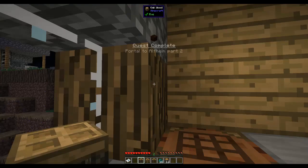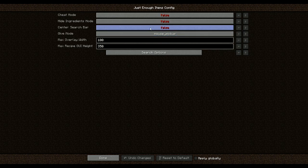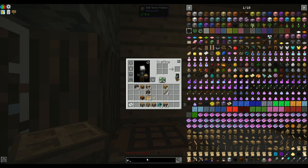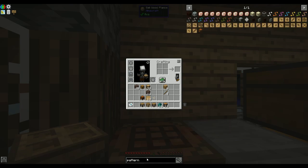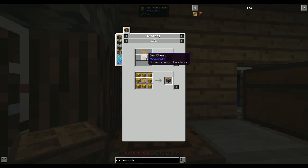Let me also configure JEI - go into JEI config, set 'center search bar' to true. There you go, now the search bar is in the center. I prefer it that way - it bugs me if it's off to the side. We were looking for a Parts Chest.